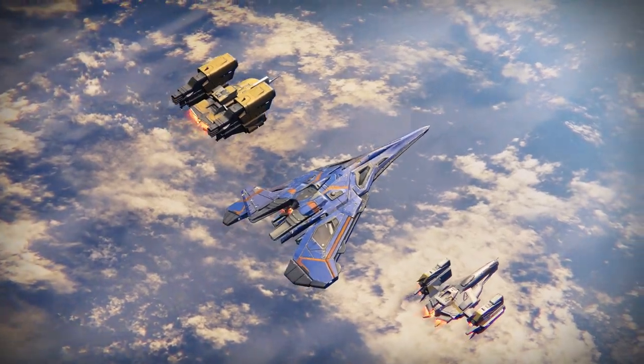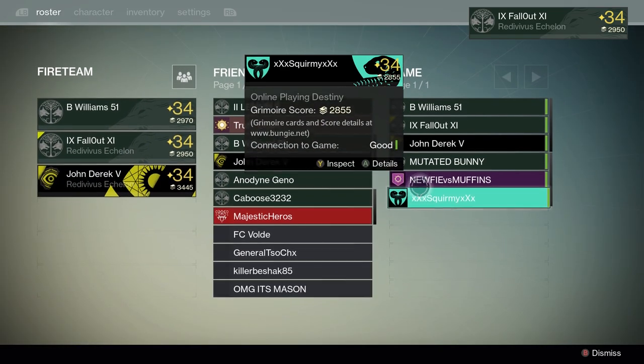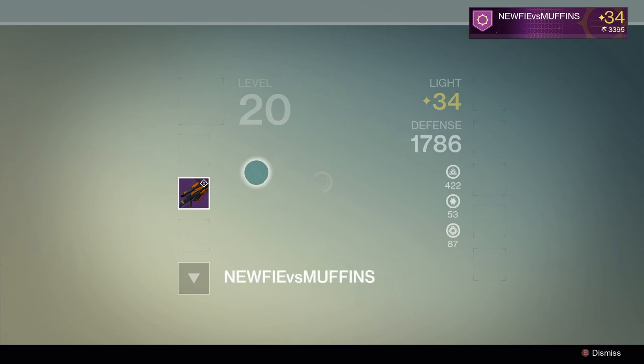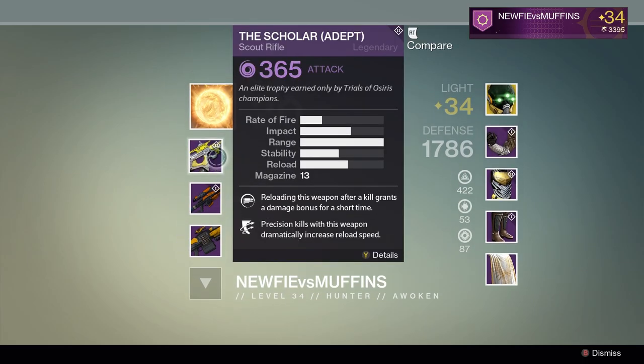Here's another way to be prepared. When the game starts, quickly go to the menu and take a look at your opponents. What class are they? What armor are they wearing? What weapons are they using? And what perks do their weapons have? Finding out can help you figure out right away how your enemy is probably going to fight you. You should be doing this before every game.